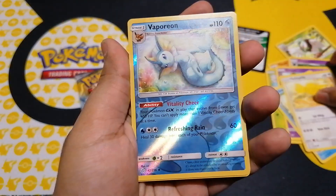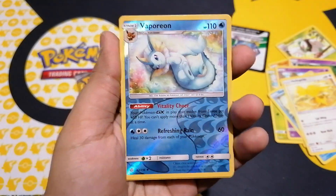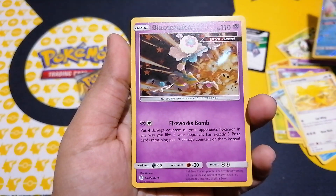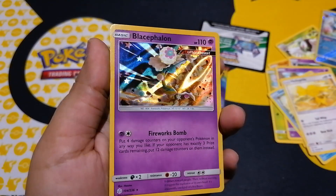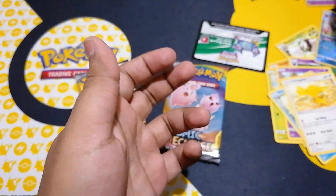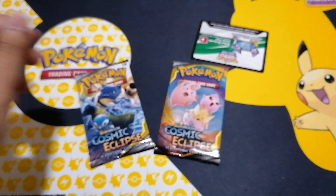Let's see what we get. Oh, that's nice — that's a reverse holo Vaporeon, I need that, part of the collection, it's good. And let's see what's behind that — we get a full foil Blastoise! There we go, that's a full foil with a really nice effect. That's a good pool, not bad.